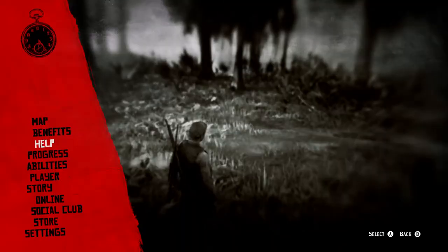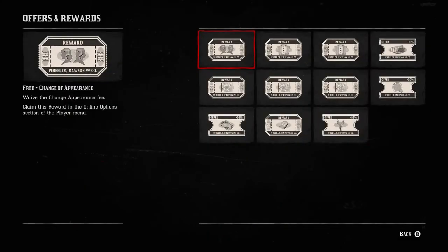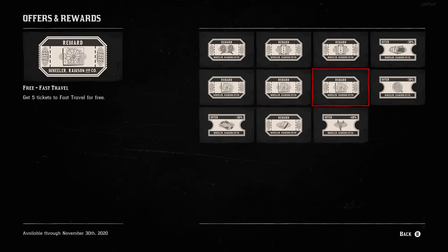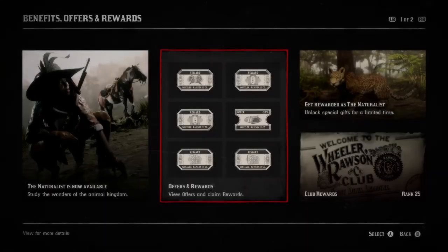Also, if you check Benefits in here — I don't even have the Outlaw Pass yet — not only do you get a bunch of free stuff, but today I got 2000 Naturalist experience, which is good enough to rank me up once.